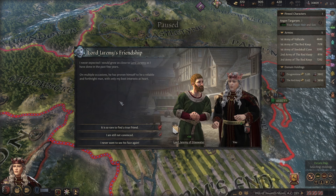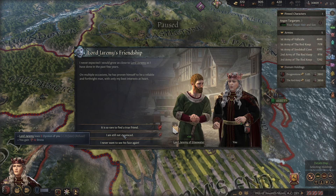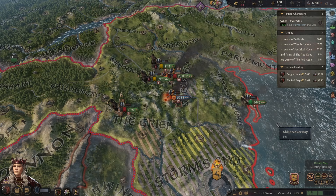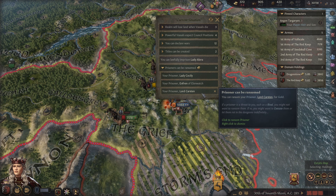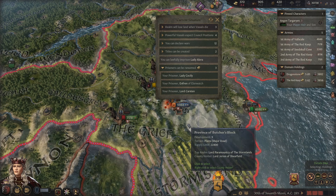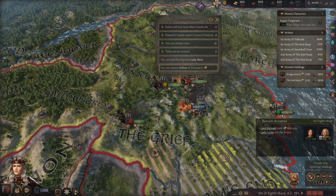I never expected I would grow as close to Lord Jeremy as I have done in the past few days. On multiple occasions he has proven himself to be a reliable and forthright man. But because I'm solitary I never want to see his face again. Be gone — I'm dealing with war and you haven't listened to me. Golden prisoners — we can ransom prisoners. They're not contributing to the war so we may as well. A free 30 gold there, and another 15 gold. We can ransom you for another 30 gold as well.